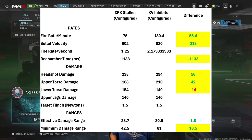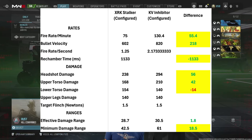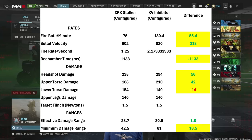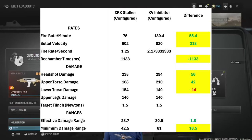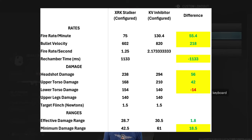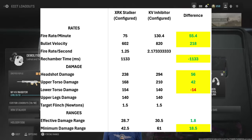Before we get too deep into it, let's look at the numbers comparing the Inhibitor to the Stalker. 55.4% greater fire rate, bullet velocity is higher, and there's no rechamber speed for the Inhibitor — which is a huge advantage. Headshot damage and upper torso are huge advantages for the Inhibitor, as is the minimum damage range. The only place — and it's significant — where the XRK Stalker is better is lower torso damage and range: it's a one-shot kill for the XRK Stalker, not a one-shot kill for the Inhibitor. But if you tend to hit high like I do, it's not going to be an issue.